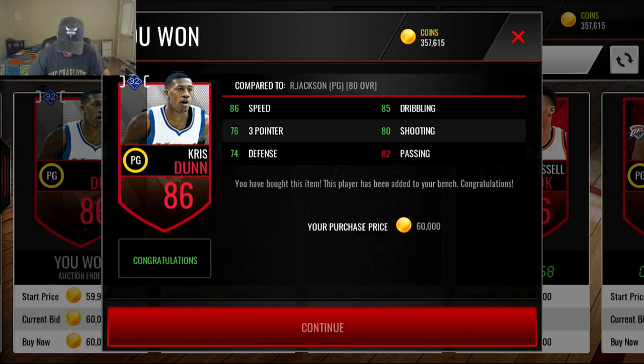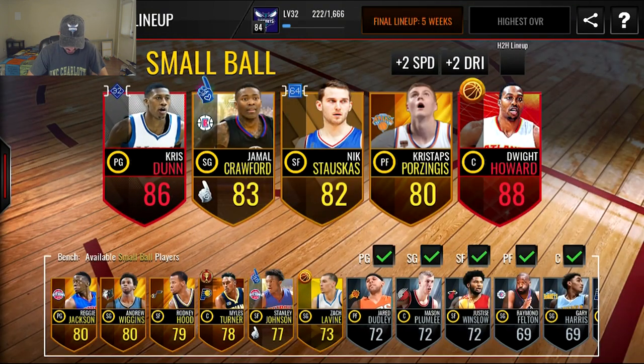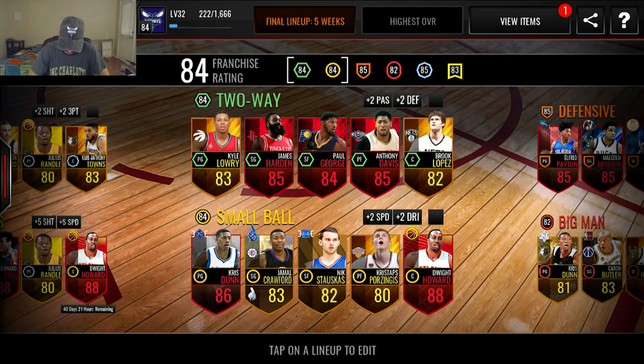We're going to pick up Chris Dunn right there — I like that card, 86 speed, just an all-around really solid player. We'll hit highest overall and that'll bump our small ball up to an 84. I really like Porzingis, just picked up Stauskas, and I think Jamal Crawford has pretty good stats too. We're probably going to move on in our shopping spree at least for now.